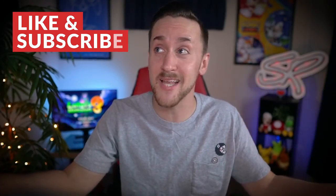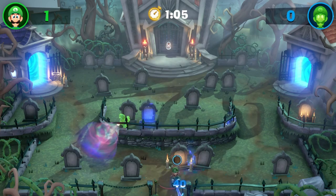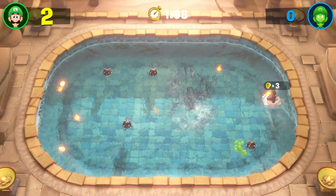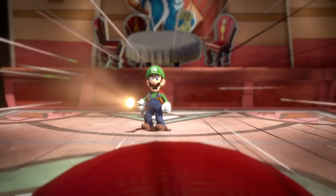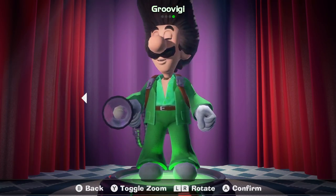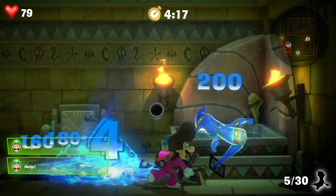Nothing quite says hype like some new content. This first DLC pack is pretty great, and if you've ever played the limited but fun multiplayer mode in Luigi's Mansion 3, you're going to love this expansion on it. This pack includes 3 new mini games for Scream Park, 3 new Luigi outfits, 3 new floor themes, and 6 rare new ghosts to hunt for in Scare Scraper mode.